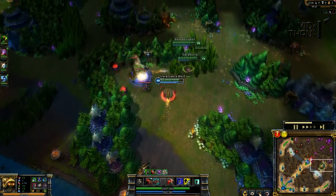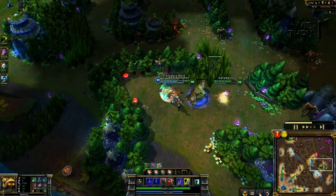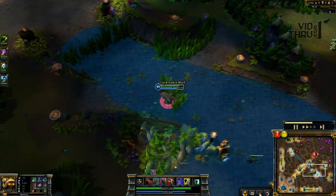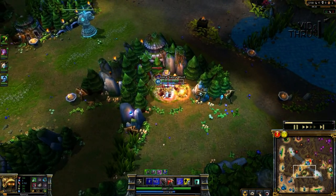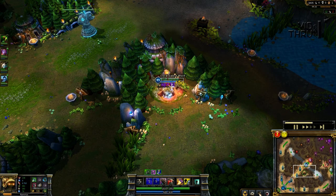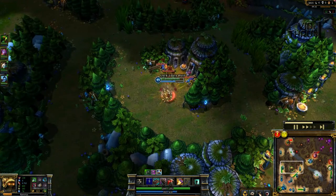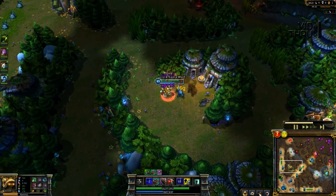Right after a kill I said 'guys, their blue buff's up,' so we immediately ran over and tried to take it. Once you have a position in their jungle, make sure you try to steal their jungle because that also prevents them from getting more gold. After a while you do run low on mana because Rammus unfortunately doesn't really get much of a mana pool when he levels — that's why some people buy Crystal Scepter and Frozen Heart because that gives him a good mana base along with the slows. I actually don't do that.